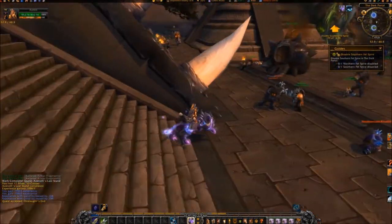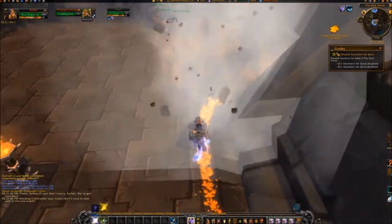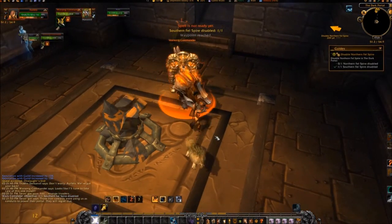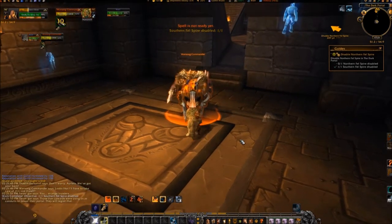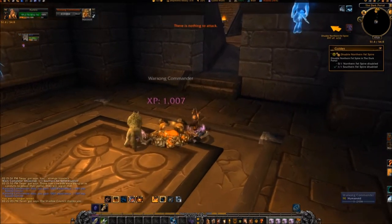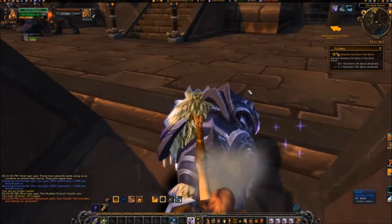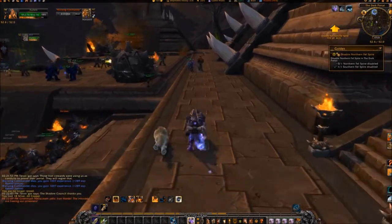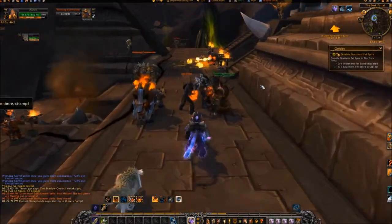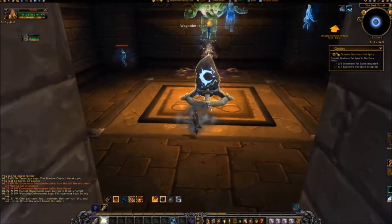Travel down the stairs and turn left. Enter the structure on your right where the door gets blown up and click the Mark of the Bleeding Hollow. Exit the structure and turn left, continuing to coordinates 52, 41, where you will enter the structure on the left and click the Mark of the Shadow Moon.